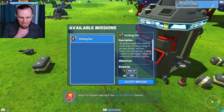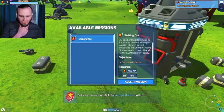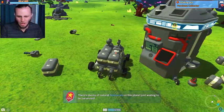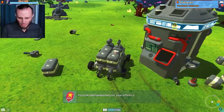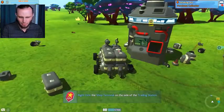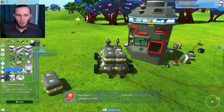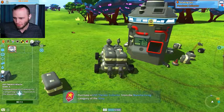Harvested resources can be beamed off world to aid our survey expeditions — you'll be paid handsomely for your efforts of course. Right-click on the shop terminal on the side of the trading station. I remembered — purchase a GSO thimble collector from the manufacturer category of the shop. I remember this. So I can buy things from here. If I click the manufacturing blocks — GSO thimble collector. This costs 312 block bucks.